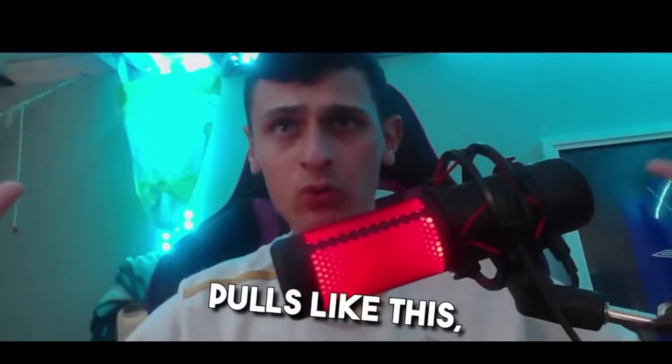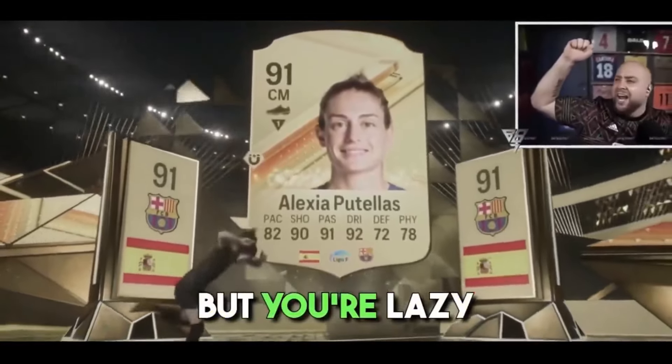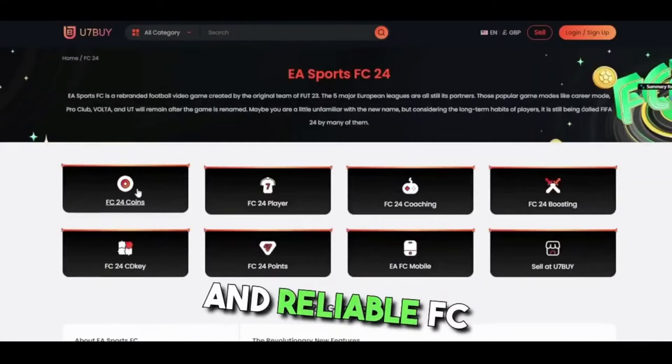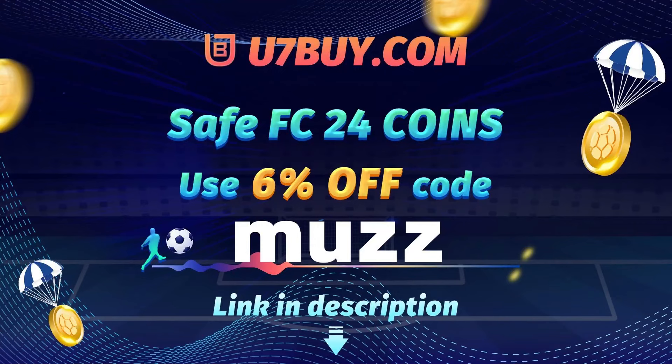If you're wanting pack pools like this but you're lazy and you're stuck for coins, make sure to check out u7buy.com. They sell cheap and reliable FC24 coins, and if you use code 'muz' at checkout, you will get 5% off. All the links are in the description.